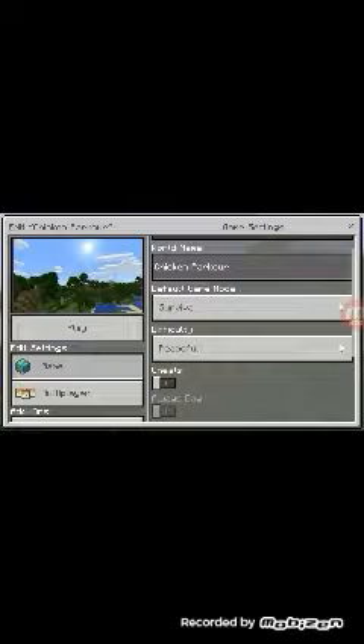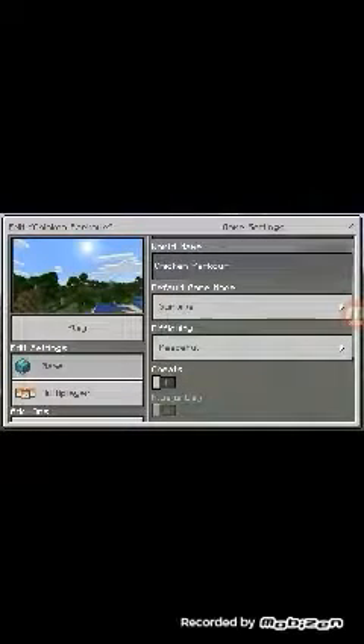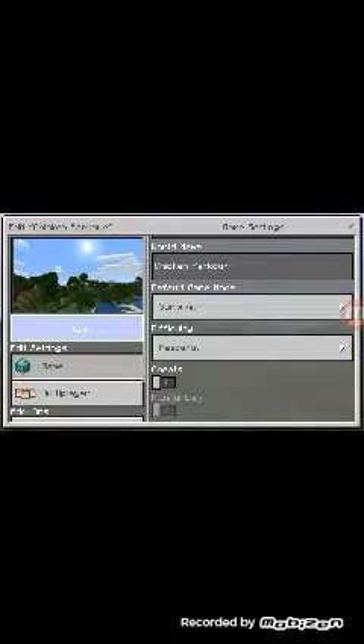Okay guys I'm back. Every time the map launches, you need to go into the difficulty settings and click Peaceful, because it's a parkour map and you don't want to fall. So now you click Play and the map will load up.